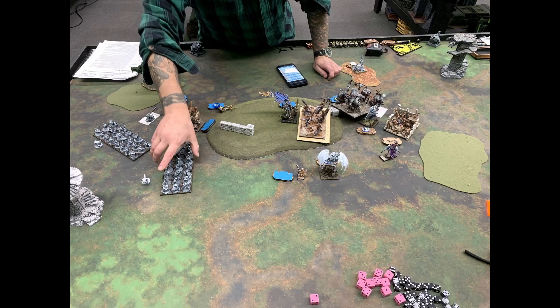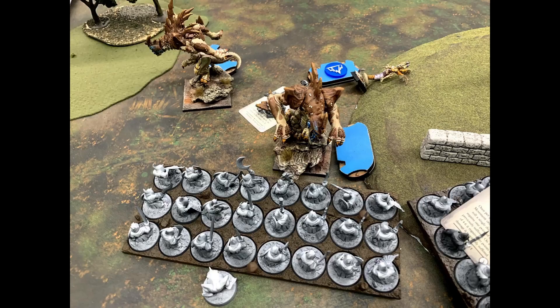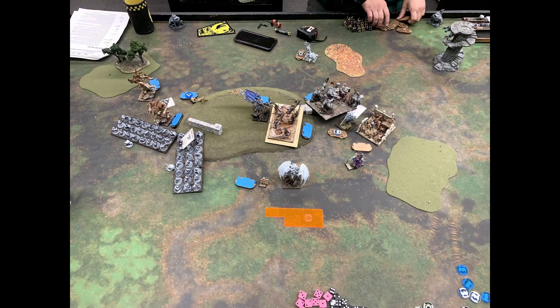Goblin turn six: remaining goblins turn to face and prepare for a turn seven. The goblins charge into my Jabberwock looking to pick it up. The Boomstick Whiz takes aim at my trolls to try to remove their unit strength. The goblins can't quite see to finish off what they need to — the transcript ends here with the game still in progress at 3-3.